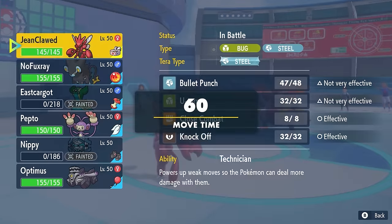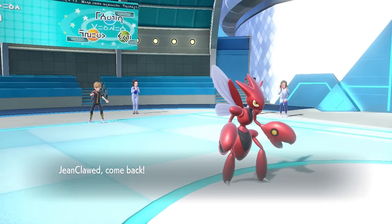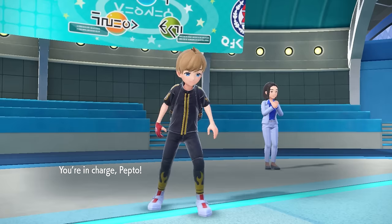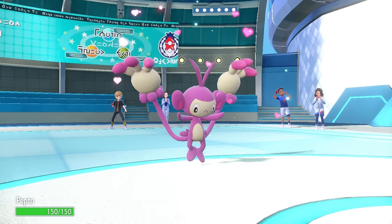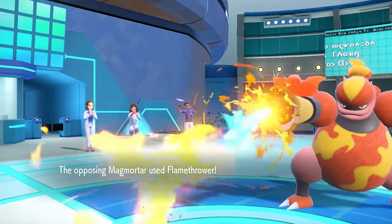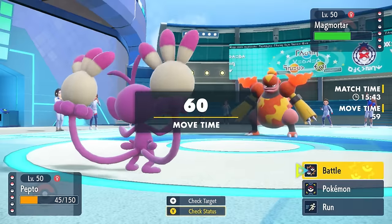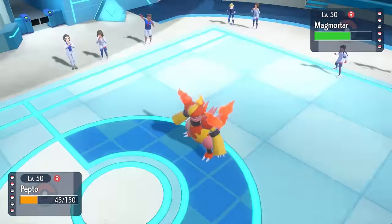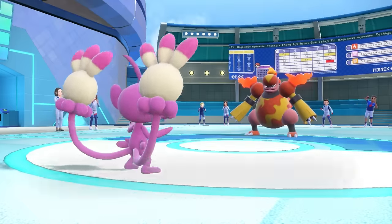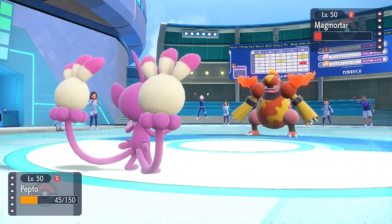Old Sausage Lips is obviously a problem for Scizor, and I don't have a whole lot that wants to hard switch into stuff. I have to go into the Ambipom - the only thing that kills me is a Focus Blast, but I imagine they go for Flamethrower. Ambipom comes in, and I can take that. I go for a Fake Out and luckily don't get burnt, and it doesn't activate the Flame Body.